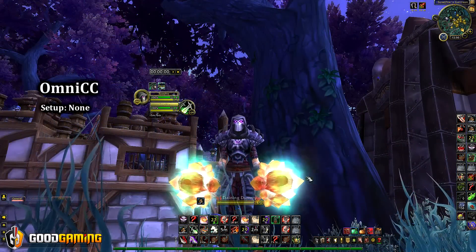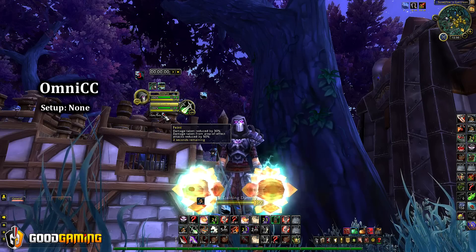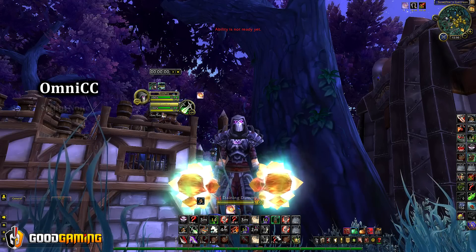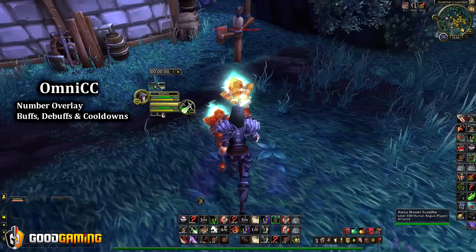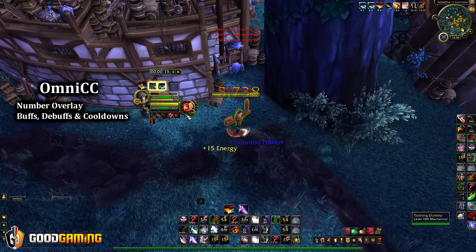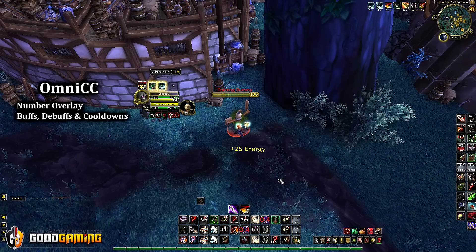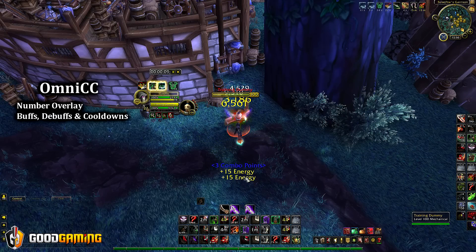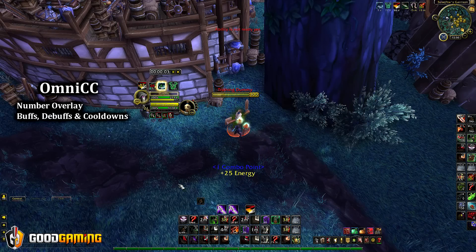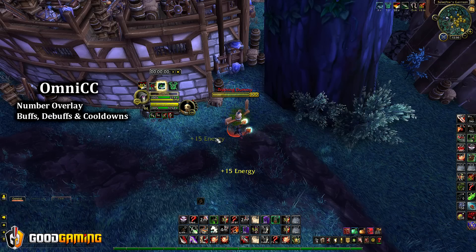Next up is Omni CC. What Omni CC does is display a number overlay on a lot of things — like here you see the number going down. Similarly, you'd see it on your character portrait. So this number is shown by Omni CC and the overlay is shown by Lose Control. Omni CC is another add-on you'd want to get. I know Blizzard did put an in-game one, but the one thing I really like about Omni CC is the number turns red when it's getting close to being finished, as you can see here. That's why I still use Omni CC.